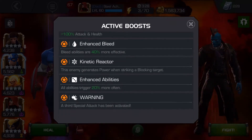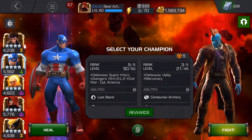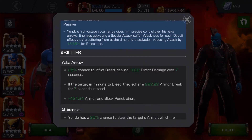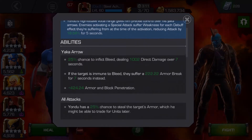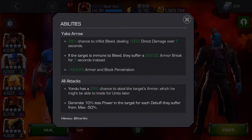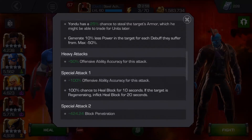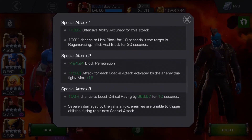Let's go ahead and take a first look at Yondu — Enhanced Bleed, 100% attack boost, the normal kind of stuff. Let's look at the Centaurian Archery: reducing attack by 19% for 5 seconds every time that weakness debuff is on there. But what you need to look for is any attack with a Yaka arrow — basically any medium, heavy, or even the special attacks use the Yaka arrow.